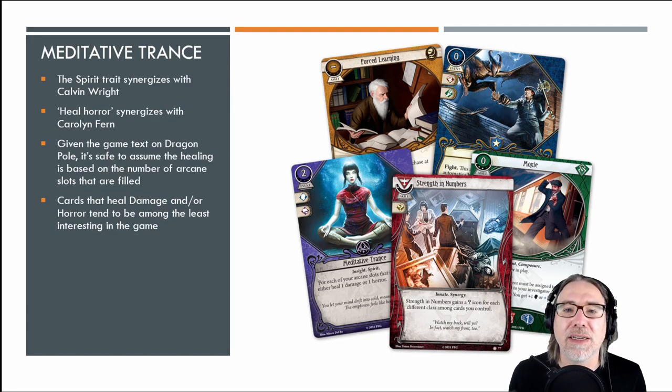The first card is Meditative Trance, featuring the mystic investigator Lily Chen. It's a two-cost event with willpower and intellect skill icons, and insight and spirit traits. The game text reads: for each of your arcane slots, heal one damage or one horror. The spirit trait synergizes with Calvin Wright, who always likes healing damage and horror because he walks that fine line between death and life. The heal horror element also synergizes with Carolyn Fern.